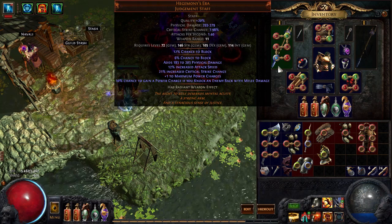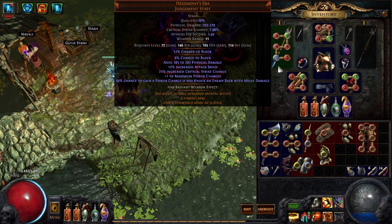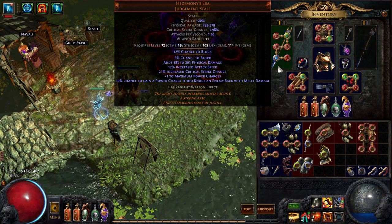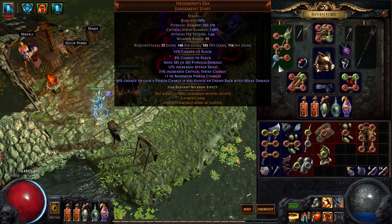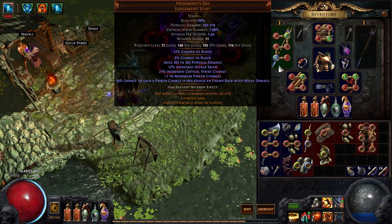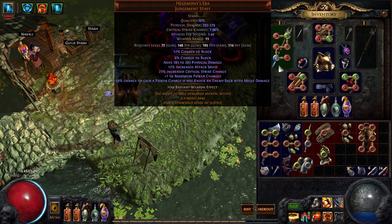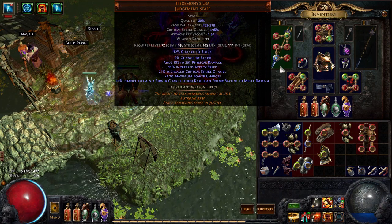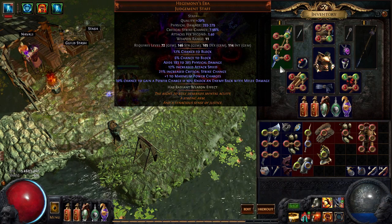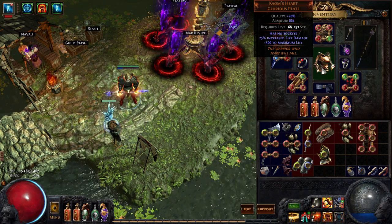I'll show you the items. Here we have the Hegemese Era — it's an interesting item and it's actually really cheap right now. Every build I like to do in leagues I like to do something that's kind of off the meta, and this is the one I chose. The Hegemese Era is basically a physical damage staff that gives you power charges when you knock back an enemy with melee damage — pretty important. It's got plus one power charges, some critical strike chance, and a lot of block.